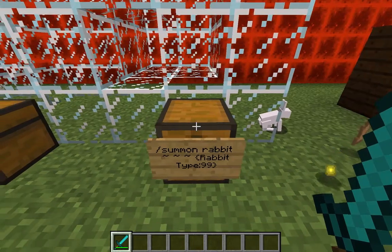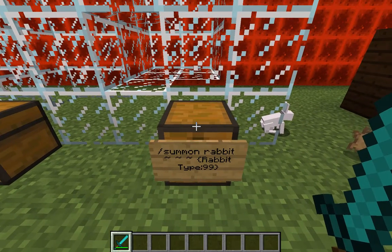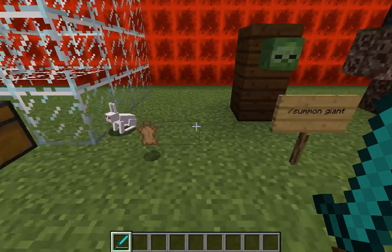The killer bunny is a unique thing you can summon. It drops the same stuff that a regular bunny would. Below is the command you can use to get it — this is not something that happens naturally in Minecraft, it's a summoned creature. Pause if you want to write that down, and don't forget those — I can't remember what they're called — but the squiggles in the top left of your keyboard are necessary.